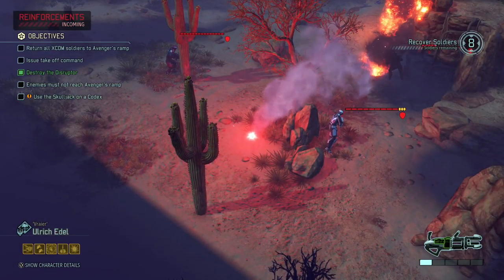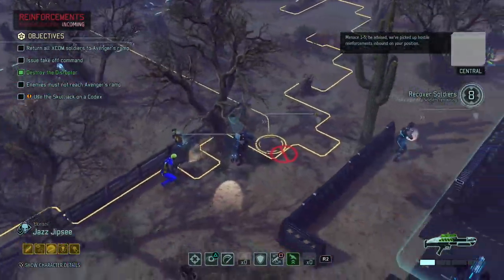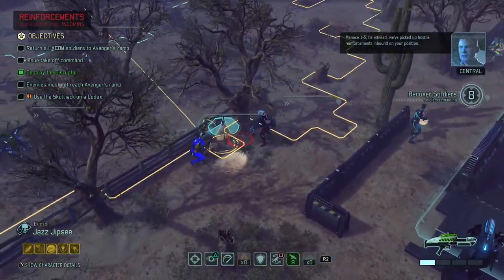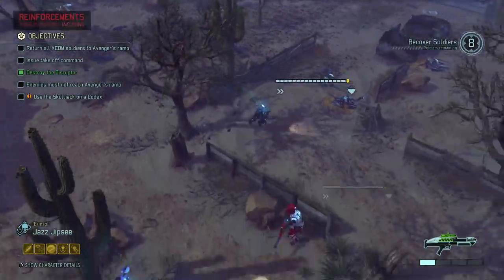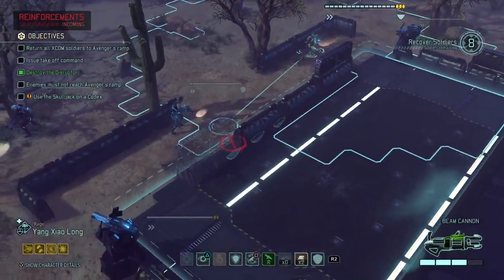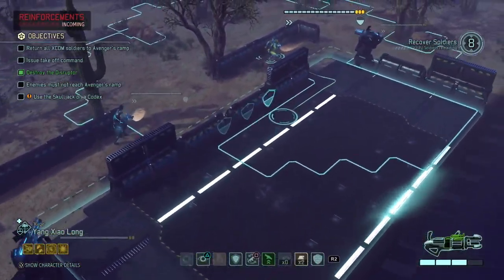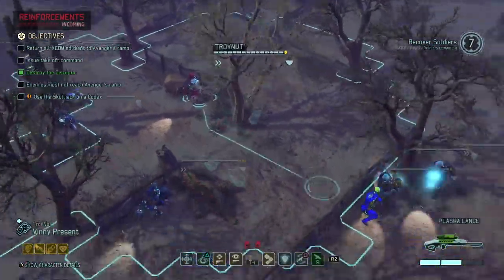On the very same spot they're gonna spawn more enemies. Menace 1-5 be advised — we've picked up hostile reinforcements inbound on your position. So I can't get Jazz back into the ship again, but look how far he can run — that guy has some reach. I'm gonna put everybody I can inside of the area already.